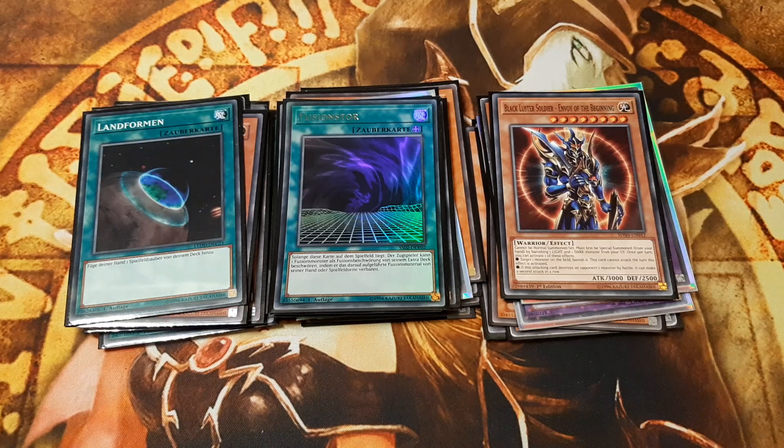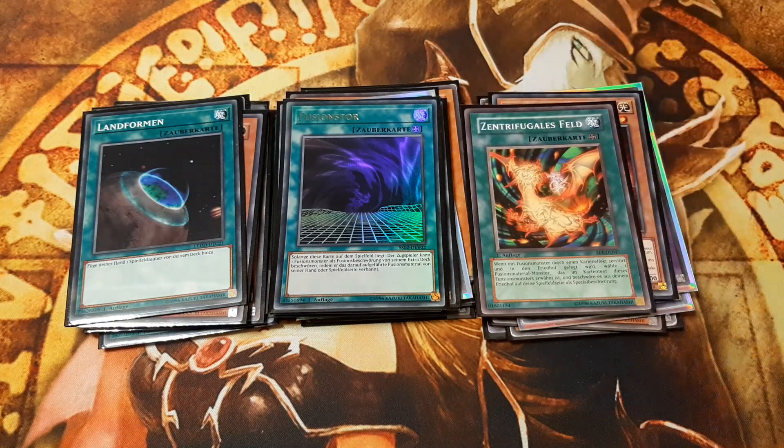Also included is Centrifugal Field: if we used Polymerization for the initial fusion summon and one of our fusion monsters is destroyed by a card effect, we can special summon one of the fusion materials listed on the destroyed fusion monster to our side of the field from our graveyard. With Centrifugal Field, we get to revive a Dark Magician or Buster Blader and possibly use them for another summon of Dark Paladin.